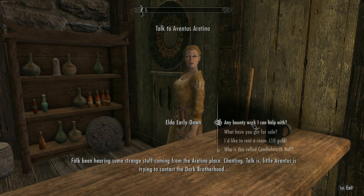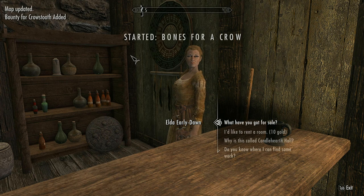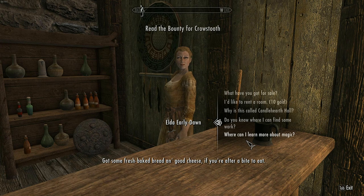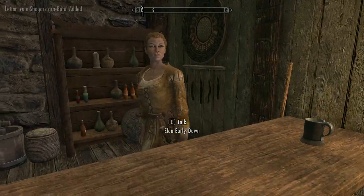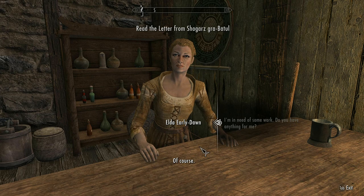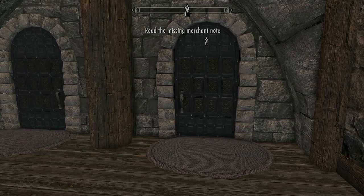We're going to ask her about bounty work. Now we're going to keep asking until we get the right option — exit out, go back in, and ask if there's any work available. She'll mention a missing merchant, and that is the exact quest we want.